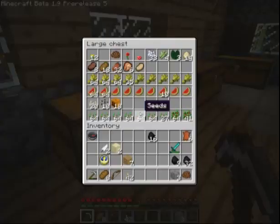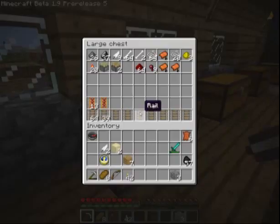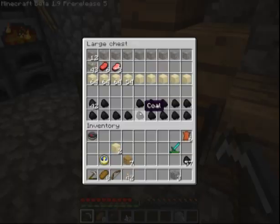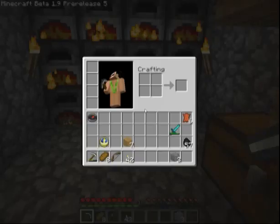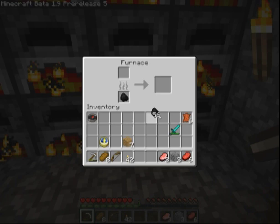Cocoa beans in there as well - I'll take those out. Put those in there. Put the cocoa beans back in here. Two cocoa beans. You can go there. You can go there. Don't need you. Do need you. Where did my sand go? Sand's downstairs, isn't it? Oh, I've got some more things that need cooking there - I forgot about this. I'll sort myself out and we'll come back in a bit.